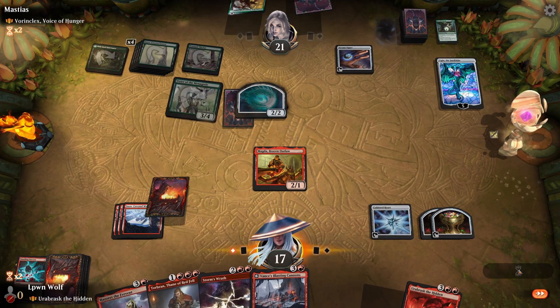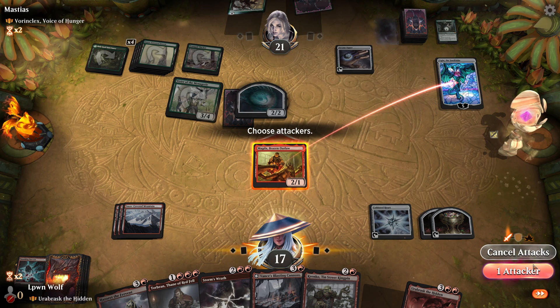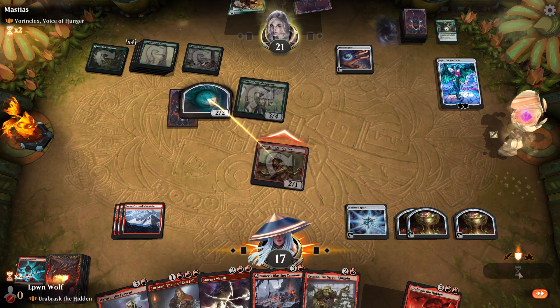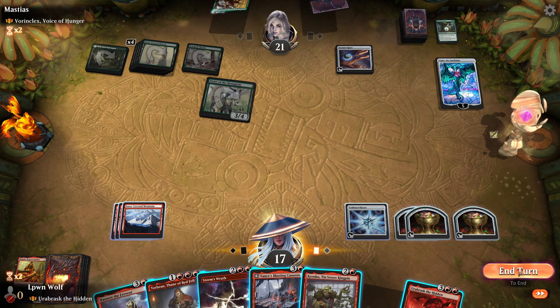Pretty rough matchup — red versus Voron Klex. What could we do? Let's swing in to Ugin. We'll get a treasure. So we've got six, seven mana. They can just kill anything with Ugin anyway. I guess we'll go for the Blasting Cannons here. Sometimes when you get one of these matchups, you just have to put it in your head that you're basically not going to win.